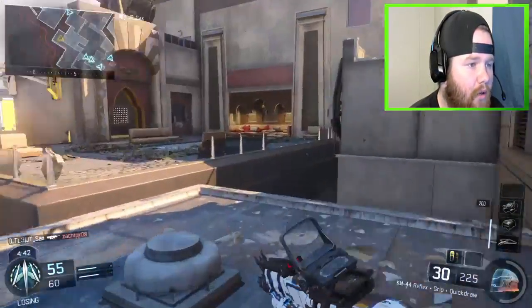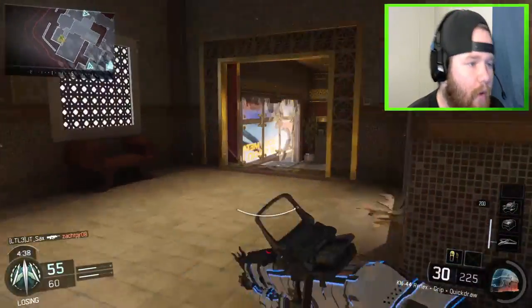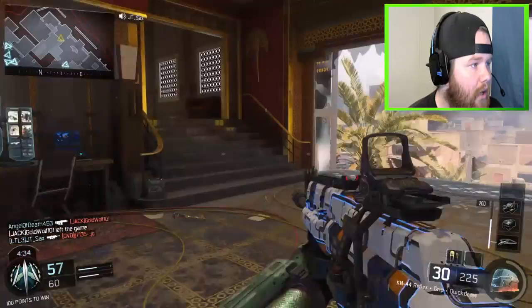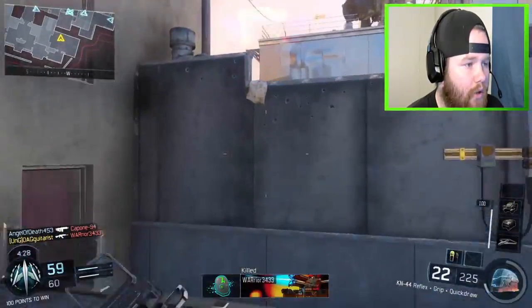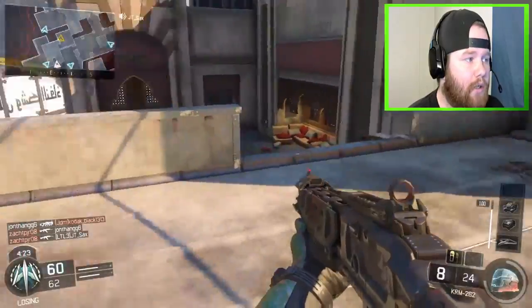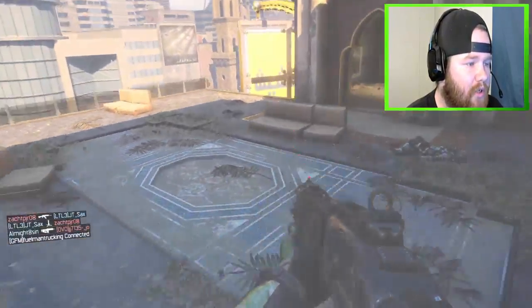We're only down about six points. Spawn slopes — trying to bring this back. We're still doing the challenge, but we're going to win this game. We're only down about five now. There's somebody boosting around out there. Pick up a shotgun. Homie number two is around here somewhere.